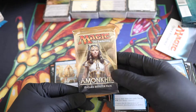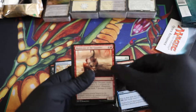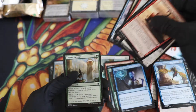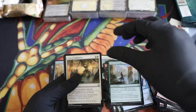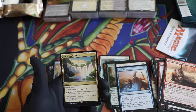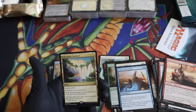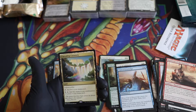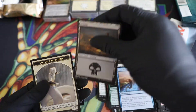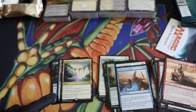Last pack — Amonkhet! Come on, let's get a foil, let's get something interesting. We've got Trial of Strength, Trial of Solidarity, Trial of Knowledge — what's up with all these trials? The rare is Cascading Cataracts — indestructible, add one colorless to your mana pool, spend five mana and you add five mana in any combination of colors. Pretty cool, I suspect this should be pretty decent. We also got a swamp and a token.